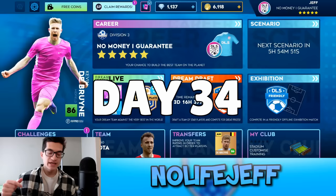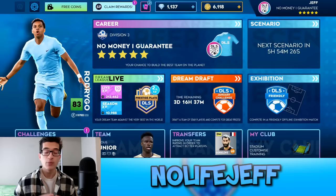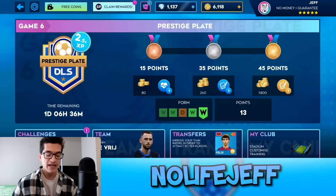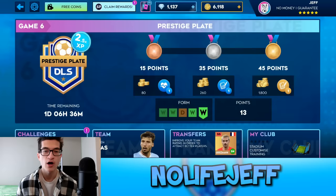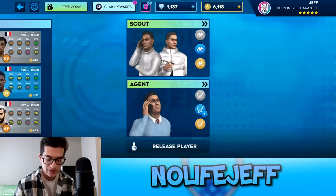It is now day 34 of this Road to Glory series. I've been skipping a few days — I don't have to record every single day because a lot of days are just me finishing my daily challenges and nothing very interesting happens. We are now up to 6,000 coins, which means we can afford a couple of players. The prestige plate has started the next event — endurance events again. I have already gotten 13 points in this event and will play most of it off camera.